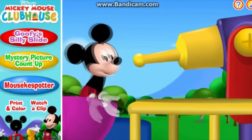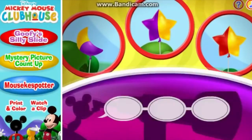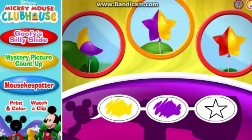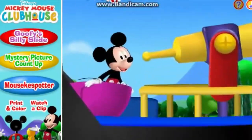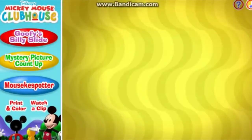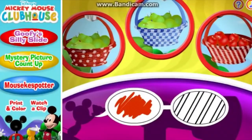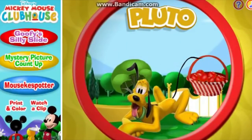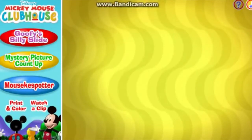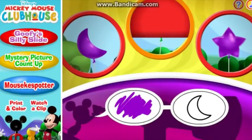It's Mouseka Spotter time! What do you say we play a game with all my friends? To begin, just click a level button. I spot one, two, three fruit baskets. Can you spot the fruit basket that matches these clues? Great! Pluto is carrying the red basket with stripes. Now I spot one, two, three balloons. Can you spot the balloon that matches these clues? Mini is holding the purple moon balloon.